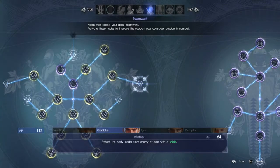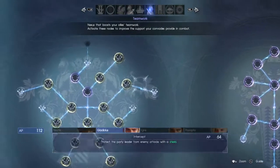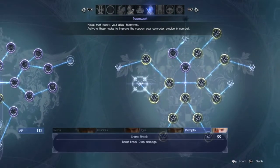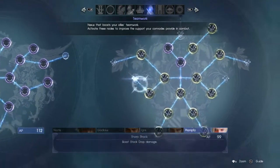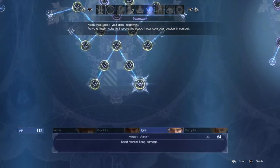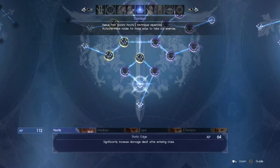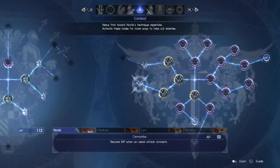Protect the party leader from attacks with a shield - oh, that's teamwork, not techniques. Make enemies flinch. I think I did all of the Ignis ones. Just going to random combat ones. Yeah, it costs a lot - 52.